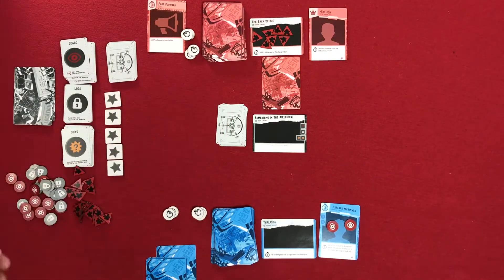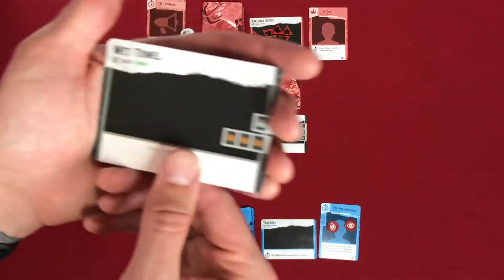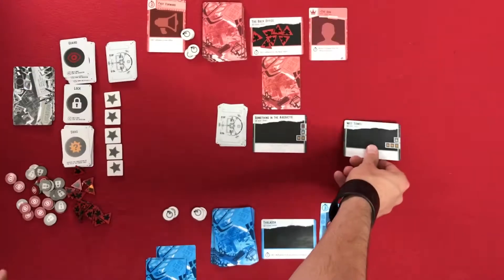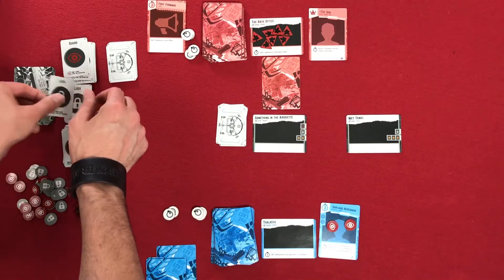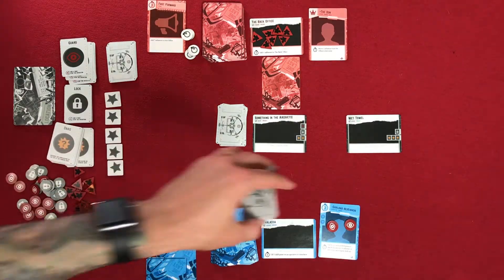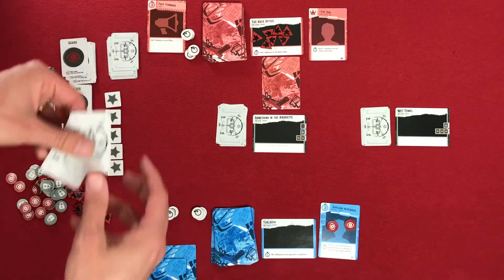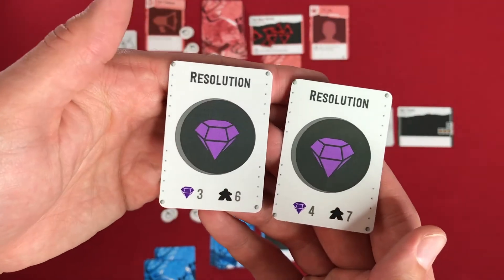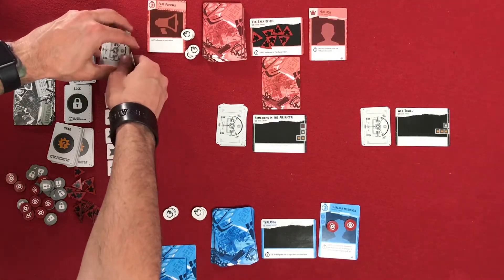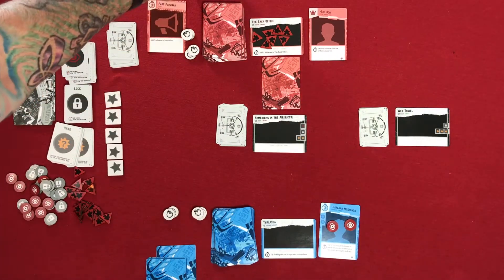Now we go back to the powers' turn. Prior to the powers' turn, there's only one scene, so we're going to add a second scene. We draw a scene — this is Wet Towel. It's a public scene with one lock and three snags. We'll place this here and grab one lock and three snag cards, put them face down, then draw two resolution cards and pick one. This one's worth four, so we'll take this one and put the other to the bottom of the deck.